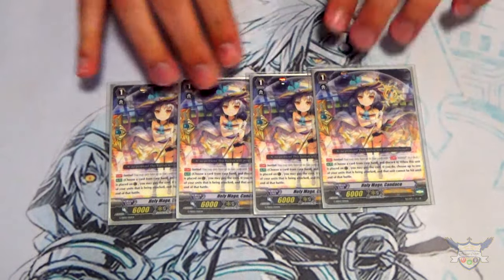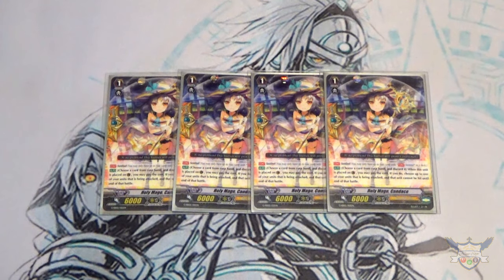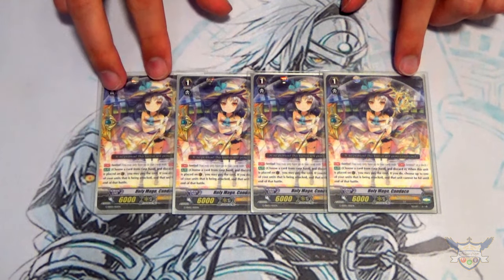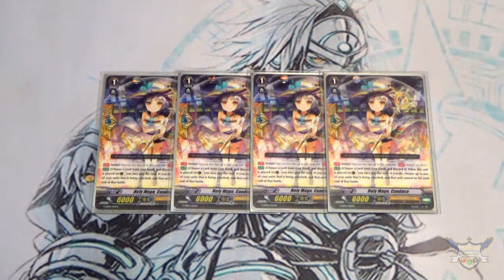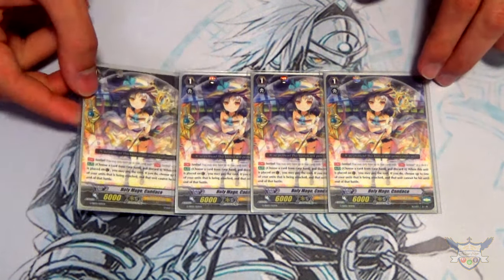Next I'm running four copies of Holy Mage Candice. I like it because I can do the Superior Perfect Guard with Gurgett and Slammy Flare, and I don't have to worry too much about unflipping damage because I have a lot of stuff that unflips — like the Stand Trigger, Jerry and Marsha. A lot of my games I tend to see Candice in hand more than reveal it from deck, but I still like being able to access it in case I run into guard restrict skills like Phantom Blaster Diablo and Novell Express.